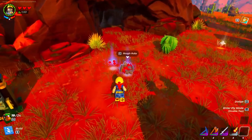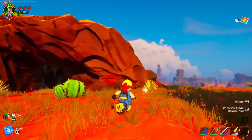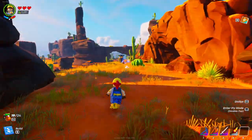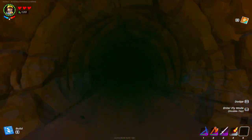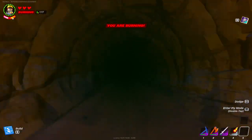What you guys are going to want to do to get yourself Rough Ruby and Cut Ruby is make your way across to a valley biome just like I am in right now and find yourself a cave. Now once you guys go ahead and enter inside of the cave, it might take you a while, so I suggest you guys use a torch.